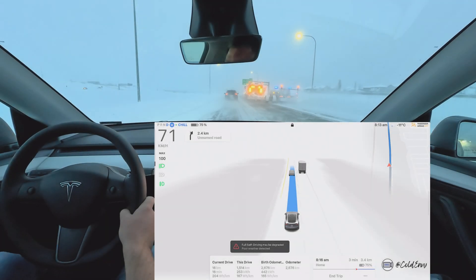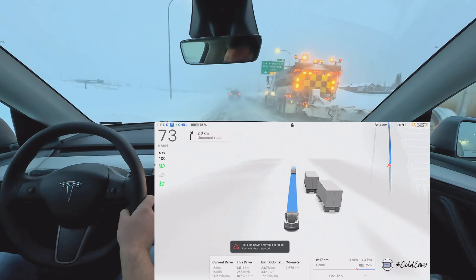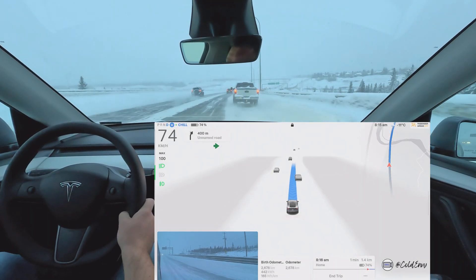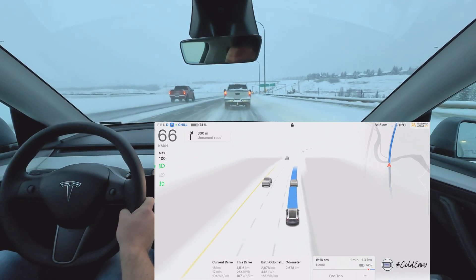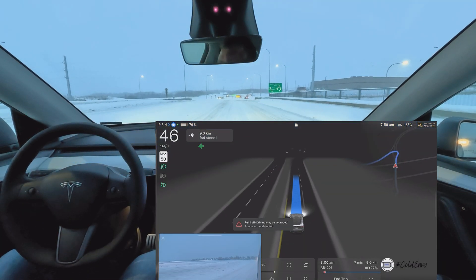Yeah, here we go — snow plow. He's kind of letting us through and FSD is doing a good job, just overtaking here coming into this exit. This is wild — it's actually driving over the snow-covered lanes. Hello everyone, welcome back to another FSD supervised video.